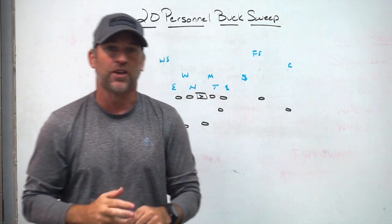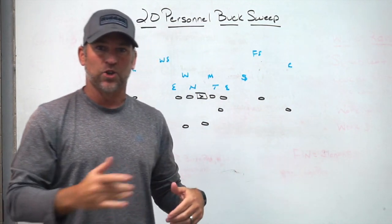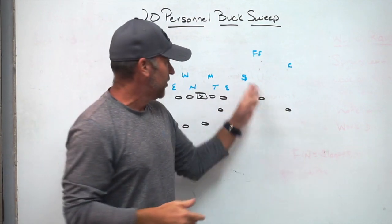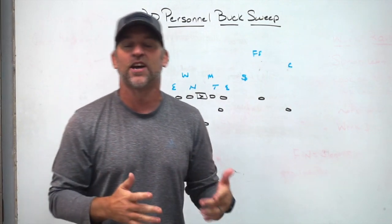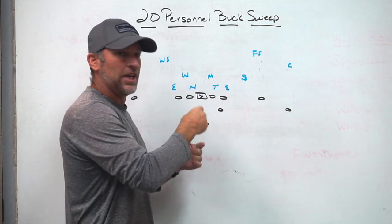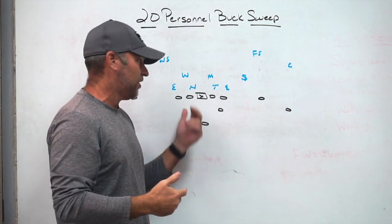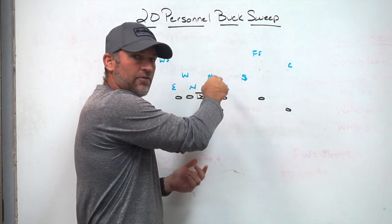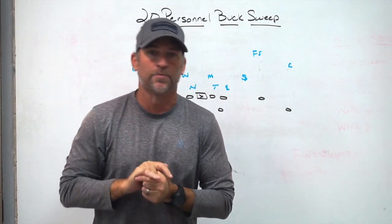It takes a very disciplined, well-coached football player to understand that off the down block, when he spills, he has no responsibility to play the buck sweep — the buck sweep has to be fitted by backers or secondary support. Eventually in high school, that end stops spilling so hard and starts getting more up the field. So when we're playing well-coached defensive teams who use block-down, step-down, squeeze techniques, we like the buck sweep because it helps protect our sniffers when we go back to gap schemes, kick-out schemes, split zone, or power.